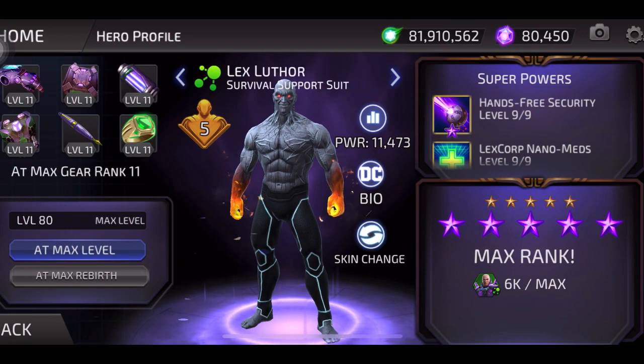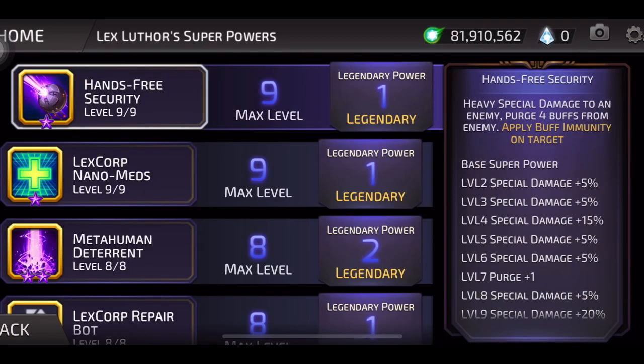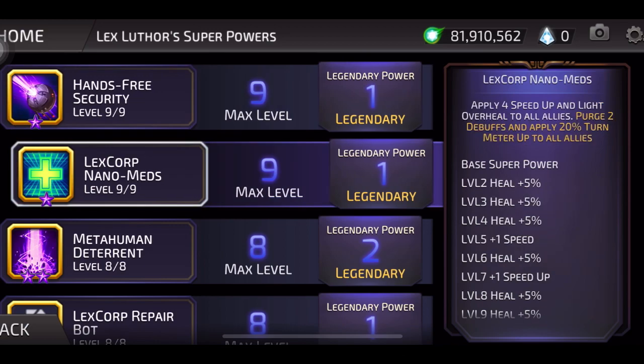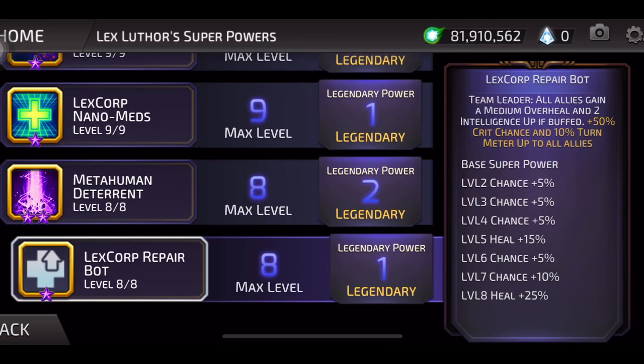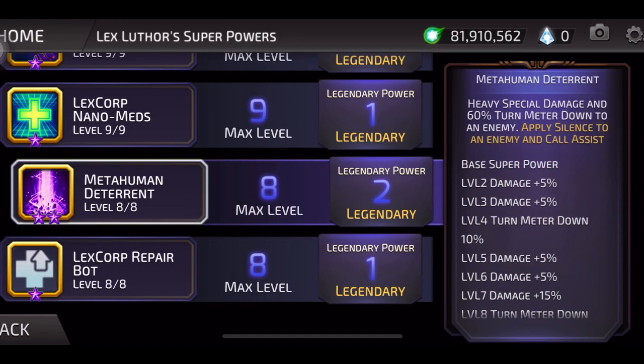I got distracted by Chemo's skins and forgot his moves for Lex, so going back — Lex has: Hands-Free Security, LexCorp Nanomeds, Metahuman Deterrent, and LexCorp Repair Bot. Metahuman Deterrent had two legendary upgrades — one appears to apply Silence to an enemy, and the second must have been Call an Assist.